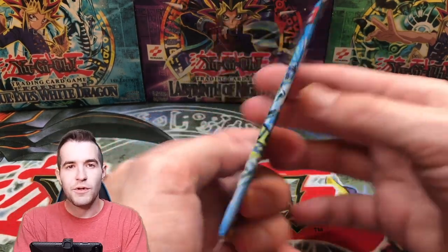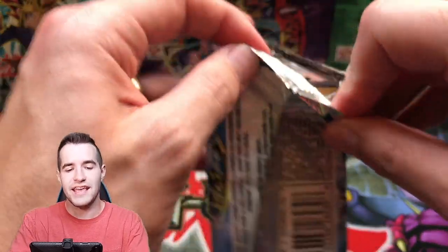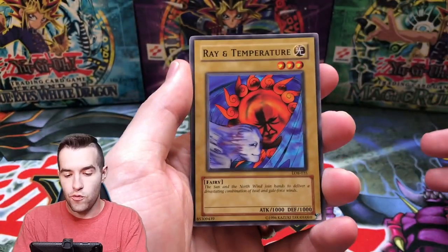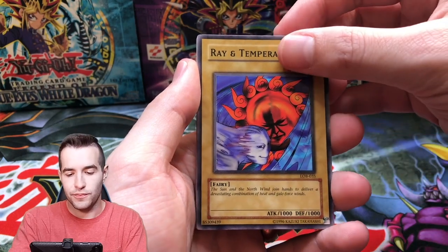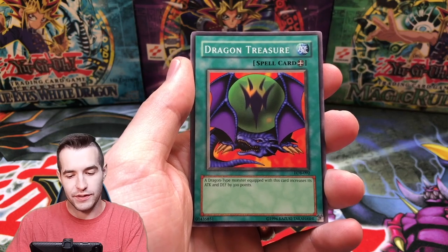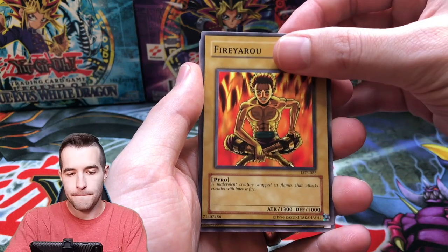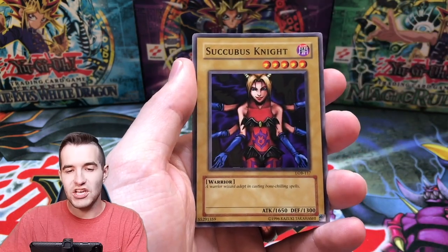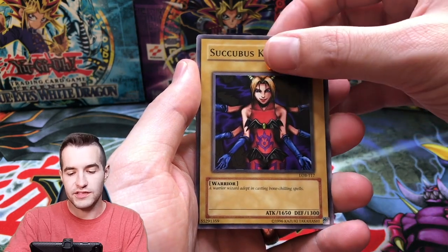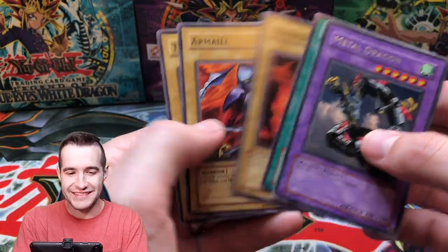Can we pull the Blue Eyes White Dragon in the final pack? Dark Magician, Red Eyes, Exodia Head — anything insane like that. Here we go, final pack. Ray and Temperature, the Dragon Treasure — is that a sign? Fire Yaru, Succubus Knight. Blue Eyes White Dragon, let's do this. No — Metal Dragon. It's a dragon but it's not the dragon. 13th Grave.